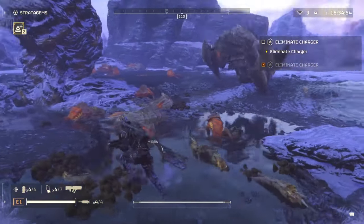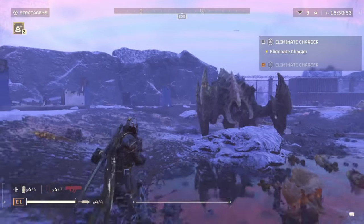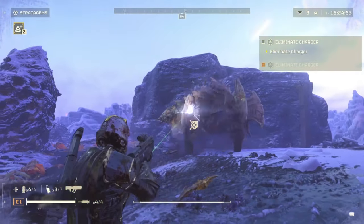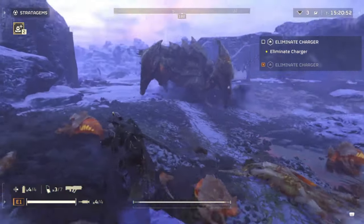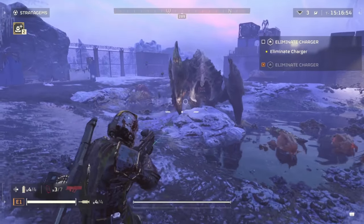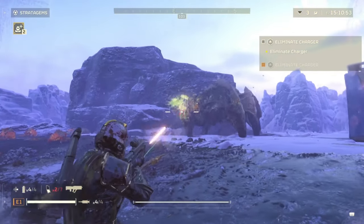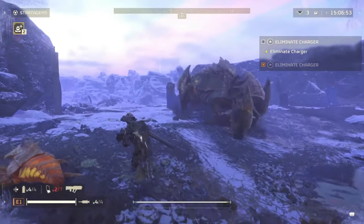Because his name is charger, he is just going to be charging at you. This guy is only really a problem if he has minions around. You can just run to the side — you don't even have to leap or lunge — and his soft bits are going to be exposed the whole time. You have to finish this up before the reinforcements come, because it's the minions that are going to give you the most trouble.